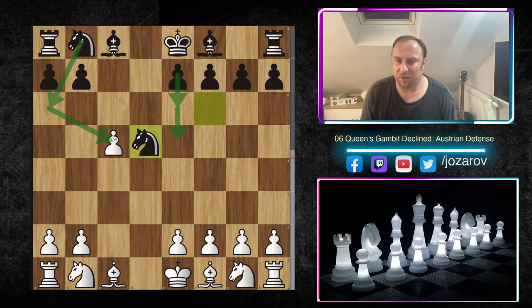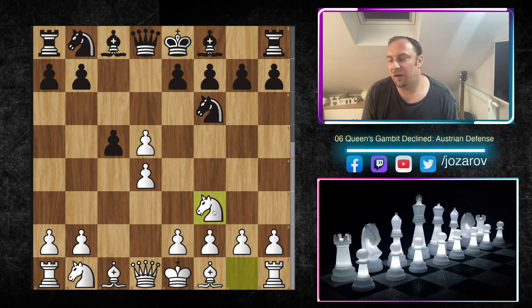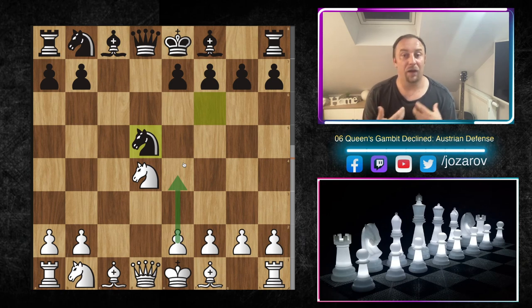When playing white, we want more — we want attacking ideas. After Knight f6, you could also play Knight f3, but then black simply continues c×d4, Knight d4, Knight d5. White should be slightly better with e4 and faster development, but in my opinion this is too symmetrical. We want more out of this opening with the white pieces, so let's look at a stunning idea.